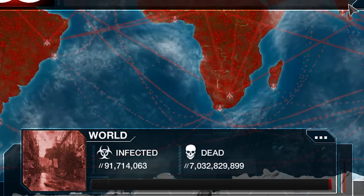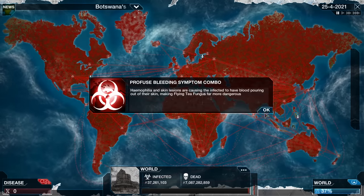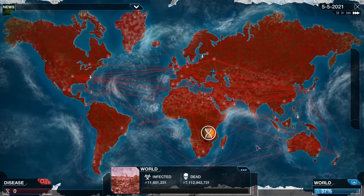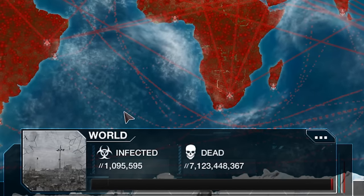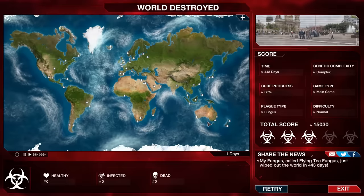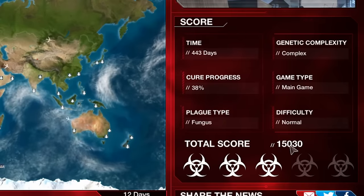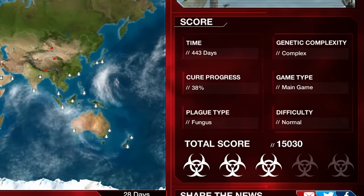Half of the world is already dead. We can add Coma onto the list of disorders, as well as Paralysis. There are no longer any healthy people left in the world, and we can completely genetically reshuffle ourselves so that the scientists are further and further away from being able to cure us. It's going to take them two years to finish this cure, mostly thanks to the fact that I have murdered most of the world's population. There we have it, ladies and gentlemen — success. Glorious, glorious success. The entire world has been defeated. The Flying Tea Fungus has successfully eliminated all life on Earth. We got a total score of 15,000 and we actually wiped out all of humanity in only 443 days.